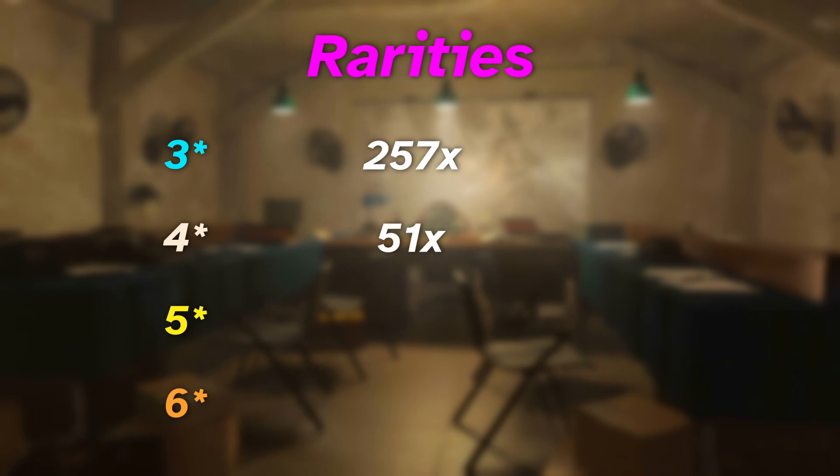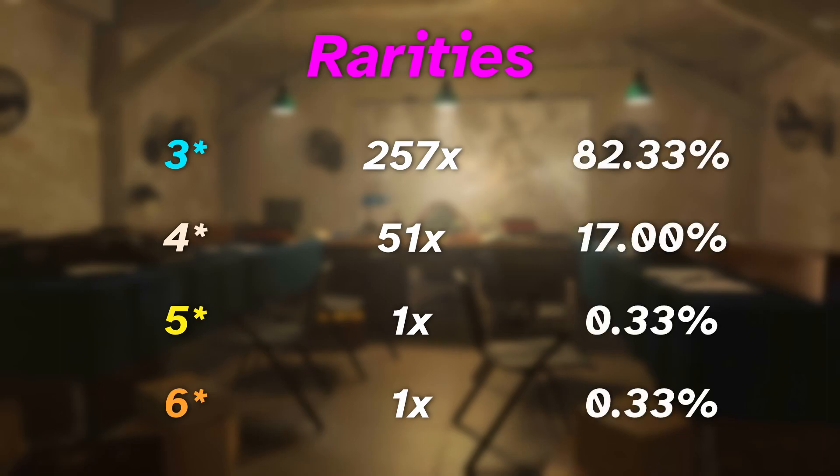For rarities, I obtained 257 three-stars, 51 four-stars, 1 five-star, and 1 six-star. You can see these values converted to percentages on screen. I didn't get any two-stars — why would you go for it unless you wanted to max pot them? I also didn't get any one-star robots despite prioritizing them, simply because the two times they showed up, there was a tag that guaranteed a four-star.